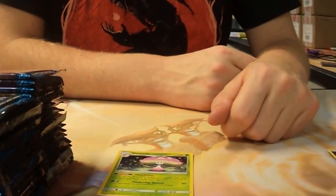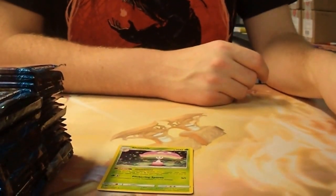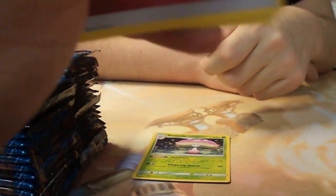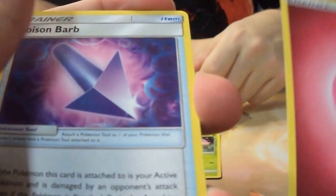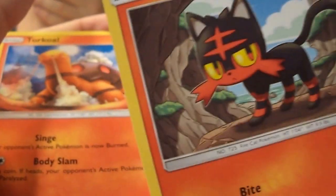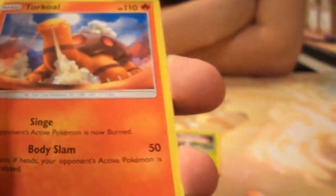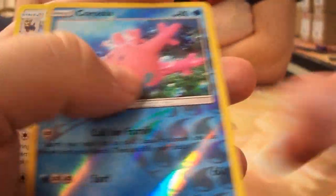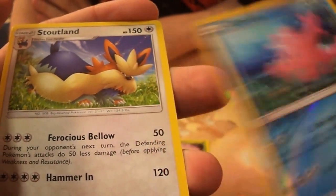So I will open the next one and you will open the other half. Just take the back four and put them on the front. I took the code card with that. So an energy, Poison Barb, Charjabug, Herdier, code card — it's nice to have the code card in the middle of the pack actually, so you have to watch the entire pack. Litten, Torkoal. Rowlet, Cosmoem, Corsola, and Stoutland.